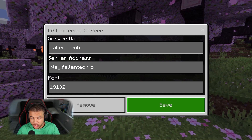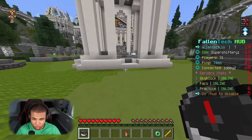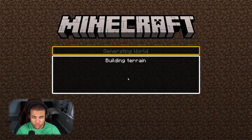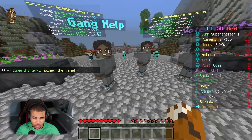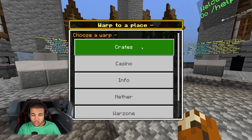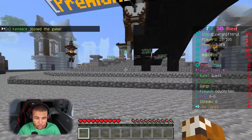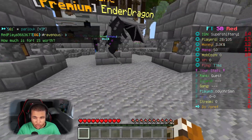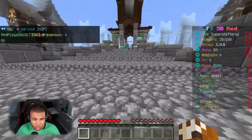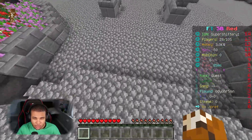Coming in at number 6, we have Fallen Tech. I did a dedicated video for Fallen Tech and they've sponsored some videos in the past — their server is really, really supreme. Looking at their compass, they have Factions, Skyblock Red, and a practice server. I want to look at Skyblock since it's probably one of my favorites. Since the last time I recorded here they got a new spawn, which is amazing. Typing slash IS brings you to your island, and slash warps brings you to different areas. Check out my Ender Dragon pet from the server owner — you can even change its size and name. There are so many unique features on this Skyblock server, so I highly recommend checking it out.